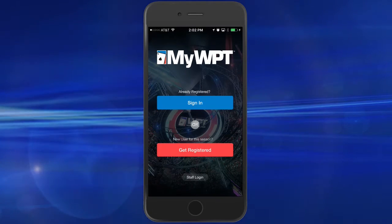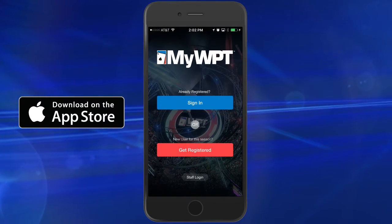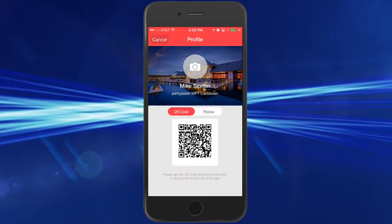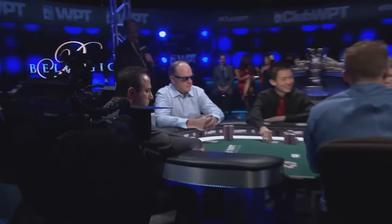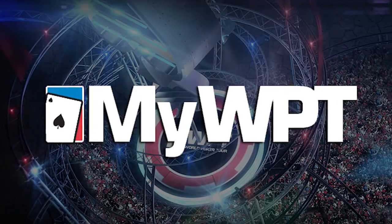If you are planning on playing an upcoming WPT event, search MyWPT in the App Store or Google Play and get registered. A staff member will scan your QR code at the event, which will give you access to the rest of the app. I look forward to seeing you at the tables. As I've always said, may all your cards be live and your pots be monsters. Best of luck!